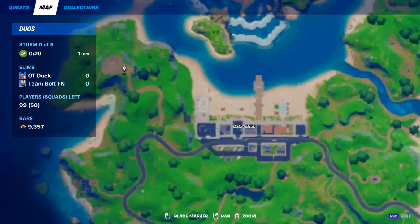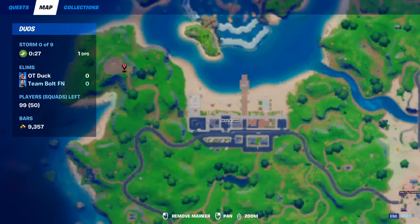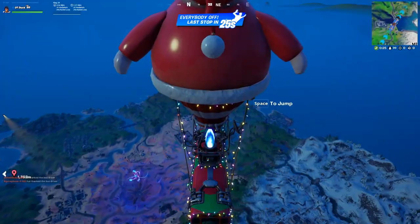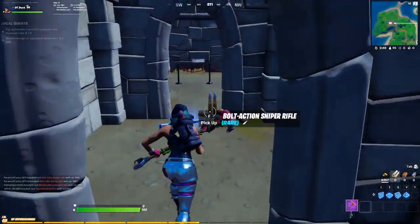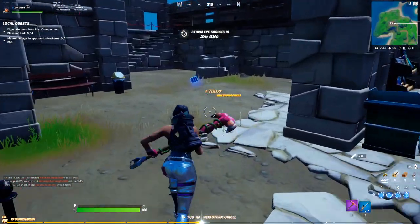Yo, what's up guys? It's Duck here. In this video, we're going to combine all four of the Gnome questlines — 1, 2, 3, and 4. We're going to start out by looking at the dig up Gnomes from Fort Crumpit and Pleasant Park, and then move into parts 2, 3, and 4 of the questline.